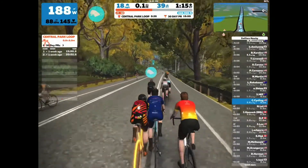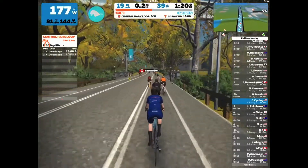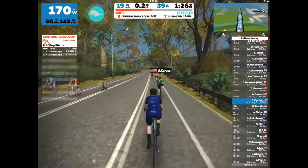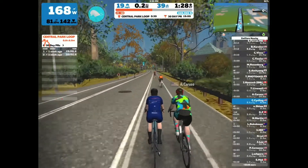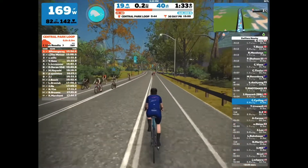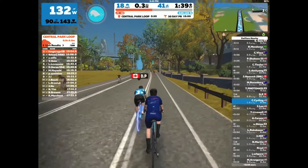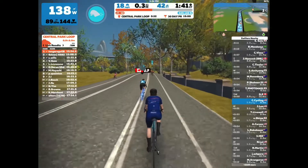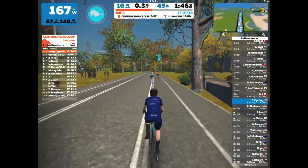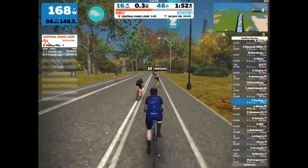Those are parts of real cities around the world, but Zwift also has their own virtual city called Watopia. Watopia is pretty cool — it has a beach, a volcano you can ride up, a mountain, a desert you can ride through, and you can even ride underwater. It's a fully fictional world created within Zwift, and I'll show it to you guys in a future video. Right now though, I'm in Central Park riding this loop.